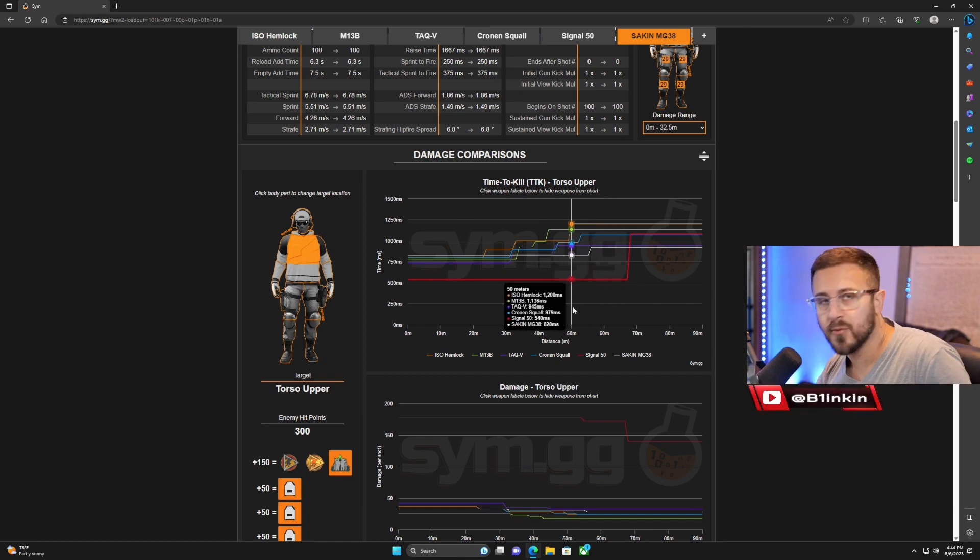Next is the Sakin MG 38, which is an LMG. The Sakin is a really good long-range option right now — almost no recoil and the TTK and mobility are so good. I don't think it's getting enough attention. If you remember back in season two it was meta for a short period, and I honestly think it would be meta again if we talked about it more. The damage per mag is off the charts and the mobility is decent — the only thing that hinders it is reload speed, but you can work around that.